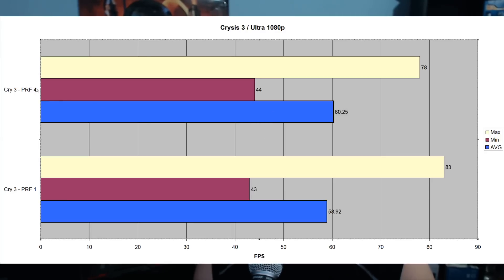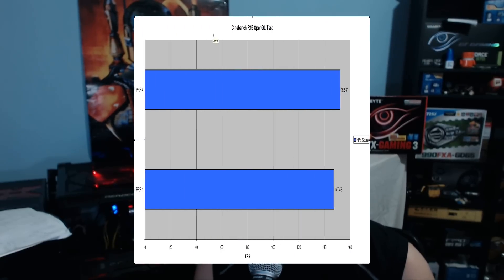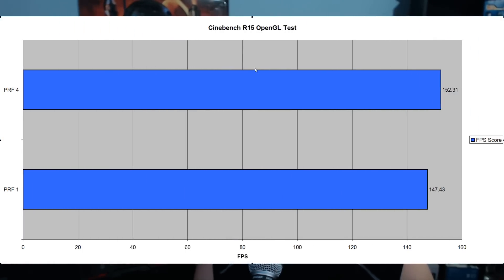However, the input lag was simply unplayable with pre-rendered frames set to four. Cinebench was a benchmark that actually made a difference with this setting on Windows 8 — it was 152.31 with the setting on four, and 147.43 with pre-rendered frames set to one on the OpenGL test. Skyrim, Firestrike, and Arma 3 did not show a difference at all.